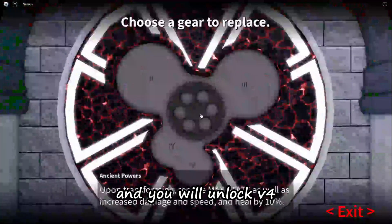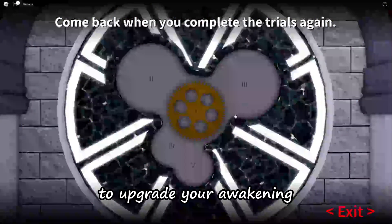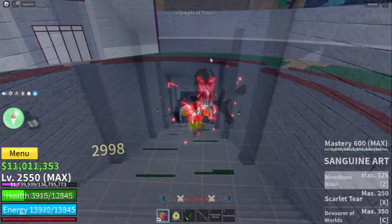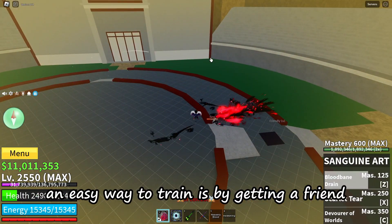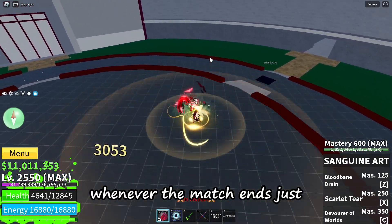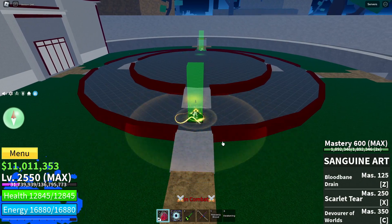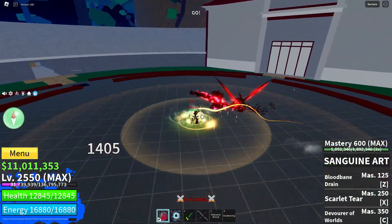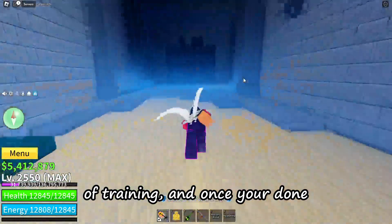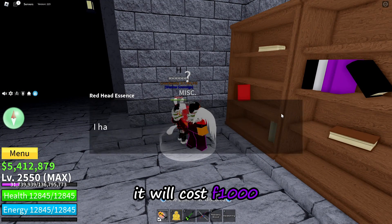Interact with the clock and you will unlock V4. To upgrade your awakening you have to first train by activating your race V4 and keeping it up for a while. An easy way to train is by getting a friend and keep activating the arena so your V4 won't end. Whenever the match ends just restart the match and continue fighting. Stage 1 requires around 3 minutes of training. Once done, talk to the Redhead Essence NPC to advance to the next level. It will cost 1000 fragments.